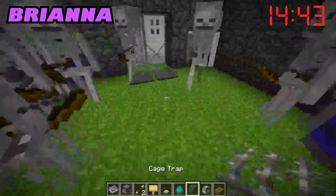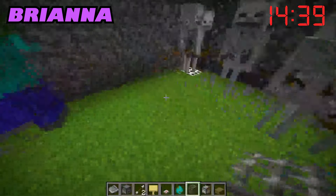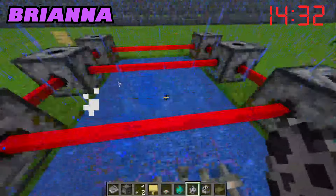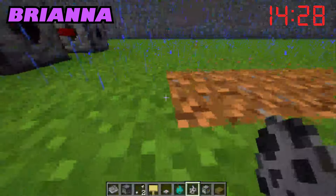We're going to put a cage trap within the house because that should trap Preston if he comes in here. There are tons of skeletons and zombies surrounded by an alarm system, lasers, and poisonous water. The keypad to get into the reinforced door is under the poisonous water. I think I'm going to do a secret trail.